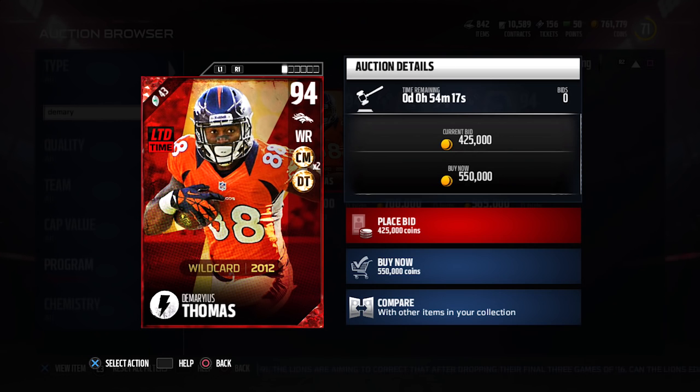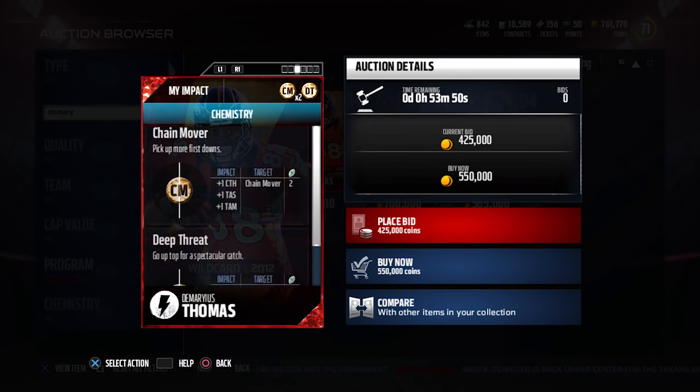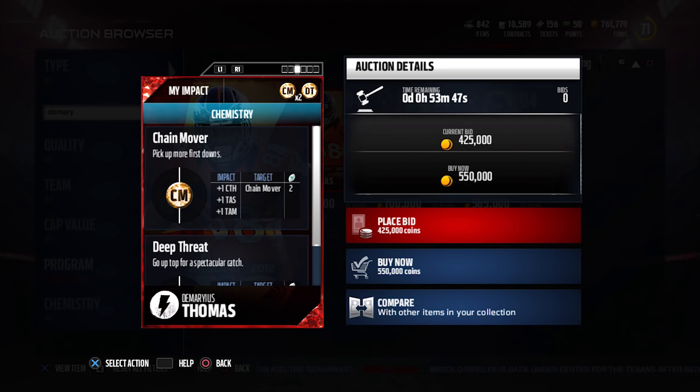We have this 94 overall Demaryius Thomas first. We're going to take a look at this thing here. Again, 94 overall, making it one of the highest overall wide receivers currently in the game. It's going for around 500,000 coins right now on PlayStation 4. I've seen it going for a little bit less than that, but I think this is kind of the price it's going to be at for the next couple of days while it's still in packs. This is a wild card card from 2012. It does have two chemistries: the chain mover chemistry and the deep threat chemistry, with two times on the chain mover chemistry as well.